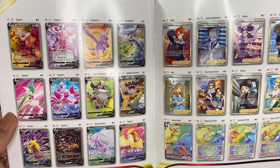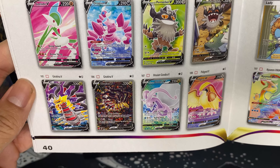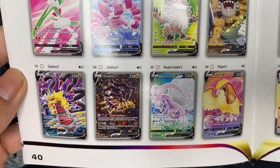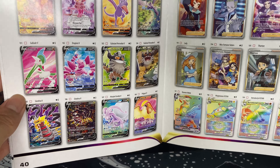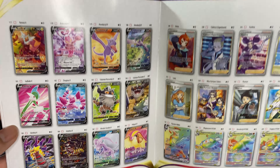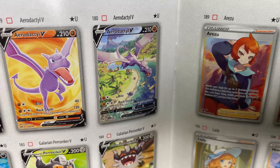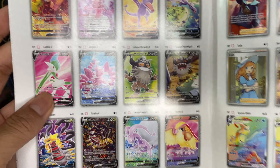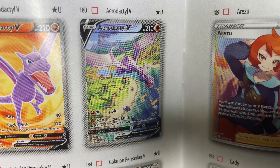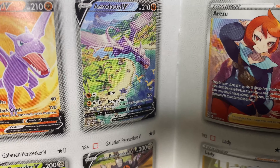So this is some of the cards you can hit in this set. Obviously we want to go for that Giratina — very, very nice card, probably sitting at around $230 right now. You got the Aerodactyl V too, which is probably the second chase card of the box at around $80 or $90. I like that card more just because of all the Pokémon in the back — looks like dinosaurs.